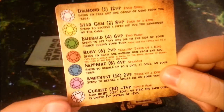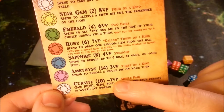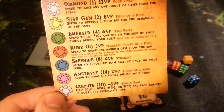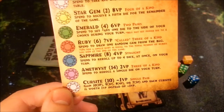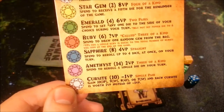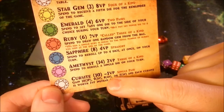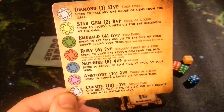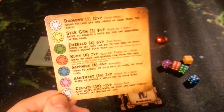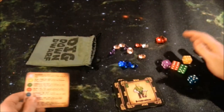The gems all have different special abilities. Worth mentioning is the curse gem — there are ten of them, and each one is worth negative one point. The only way to avoid negative points is to collect all ten in a two-player game, or nine in a three-player game, and so on down. That's going to be very hard to do, but it's something worth trying.